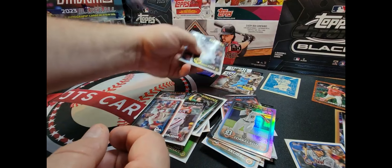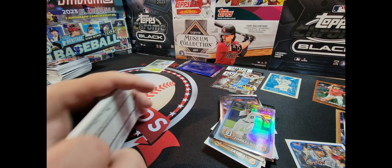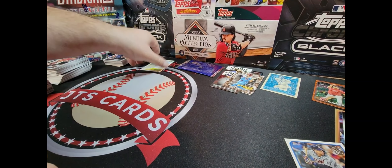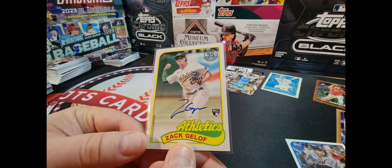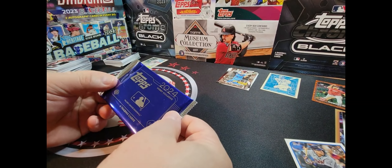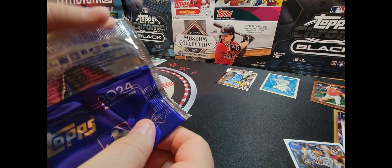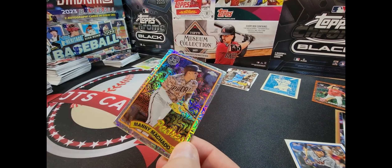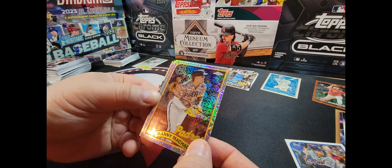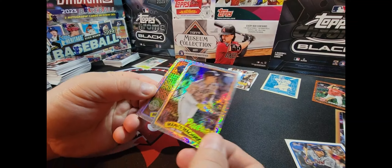We got through all the base cards — as you can tell, we get quite a few. Again, this is our auto. The last thing we're going to do is these four cards out of this special pack. Let's see what we got — Manny Machado from the Padres. I think the one on the back is always an advertisement for Topps Rip, so toss that.